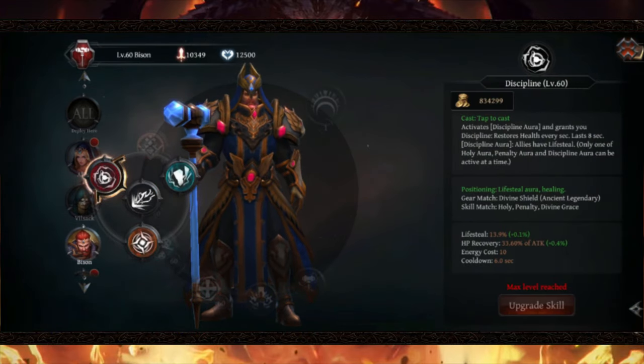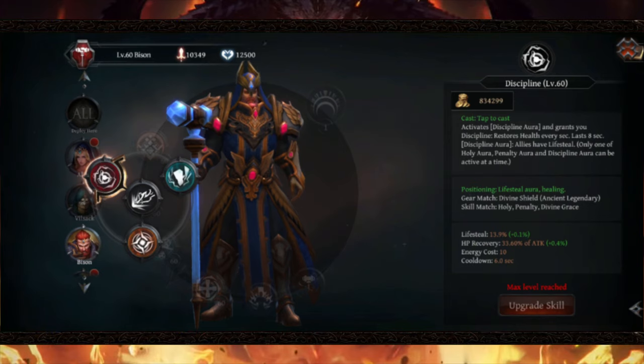Discipline is the most important skill for this build. What it does is provide my character an aura, give my character lifesteal and HP recovery, which is really good. So technically, every time you deal damage to an enemy, monster, or boss, it's going to heal your character.